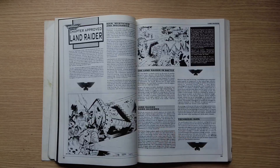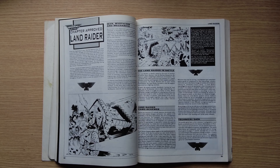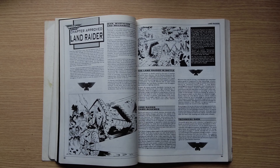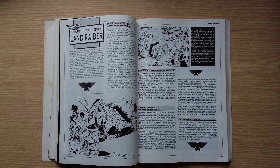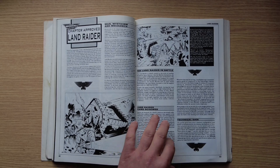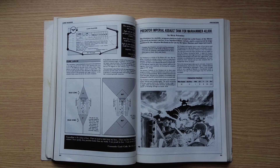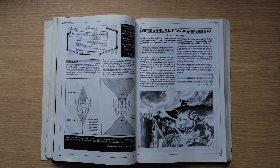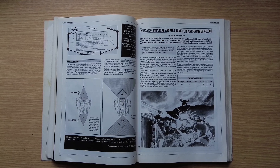There are more vehicle rules, then a Chapter Approved Land Raider section. One detail is that when making a Land Raider, they sacrifice a predator cat as part of the process. There's a story where Eldar Harlequins use a captured Land Raider. Different camo schemes are shown. Then there's this quote: 'Camouflage is the colour of fear. I have no need to hide from my foes. I have no fear of death. My colours I wear openly. They proclaim louder than any words — I am proud to live, I am proud to die.' This is from Commander Carab Culln of the Red Scorpions.